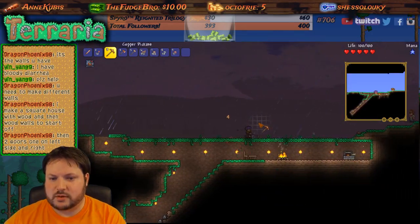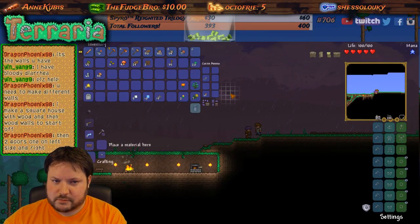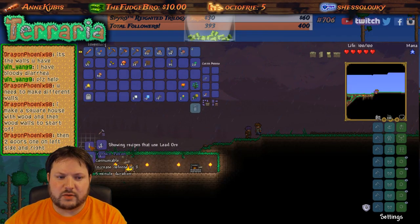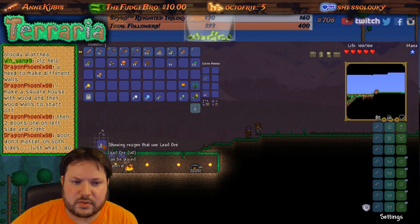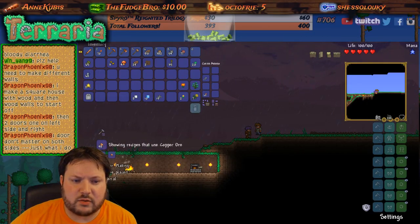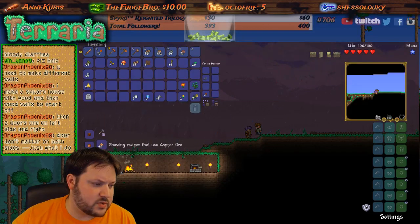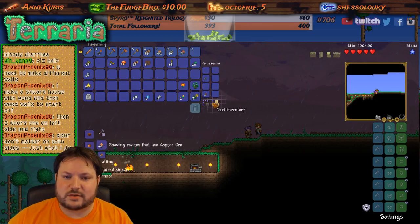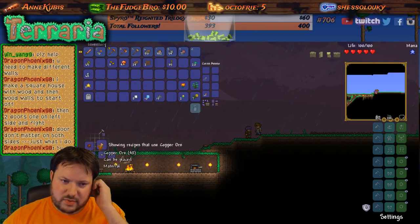I'm gonna go ask the guide real quick. The lead ore can only make bars or an iron skin potion, that's cool. This ore can only make copper plating or a copper brick. Door doesn't matter on both sides — it makes sense because you want to be able to go through. So the ores don't really matter much.